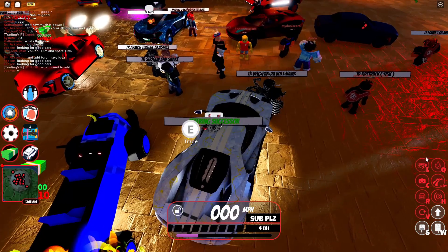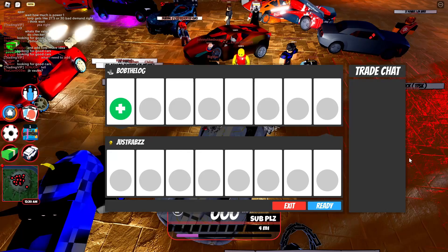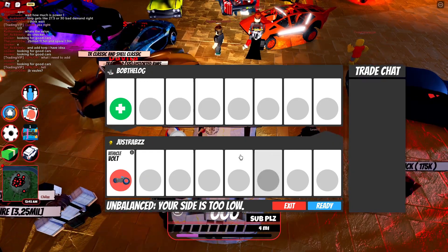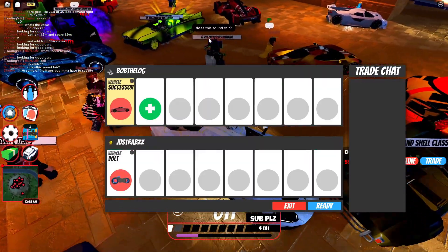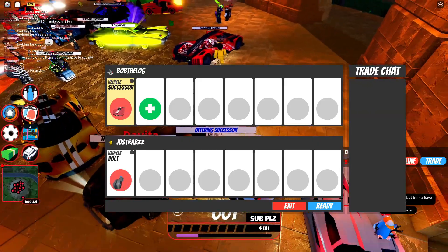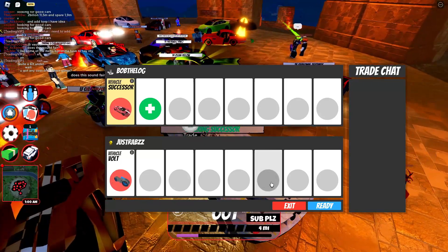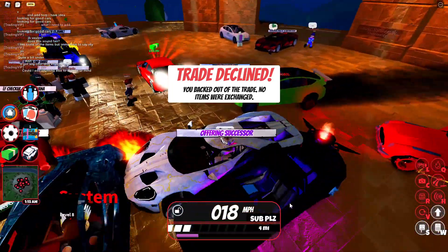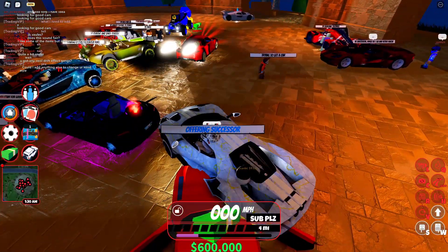Let's see if we can find another trade. We got one — a Vault Bike! A Vault Bike's a million! Let me just add my Successor here. He unreadied, but that's a good trade — that's like $300,000 value added on top, I'll take that any day. I'm just going to exit though, because I don't want to actually trade away my Successor, it's the OG one, so I'll keep it.